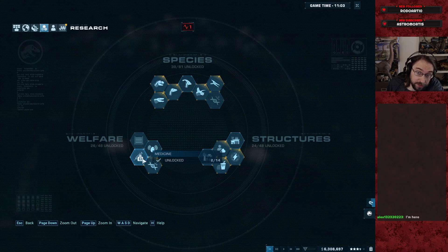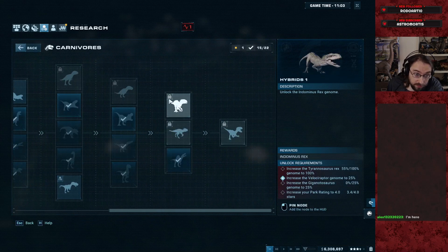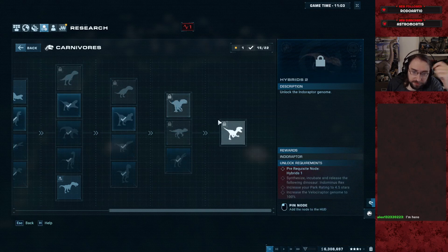Not even that big of a nerf — just enough to make them viable. And then the Spinosaurus. Not even the Tyrannosaurus or anything in here costs that much. The Rex is actually pretty cheap. But all this stuff is reasonable — just the Spinosaurus is insane. And then the hybrids of course are completely unusable.